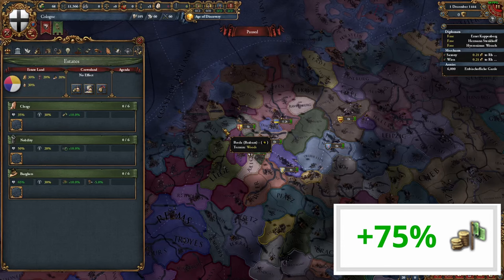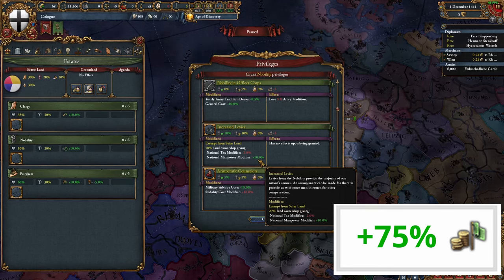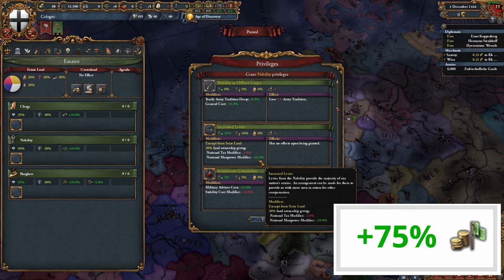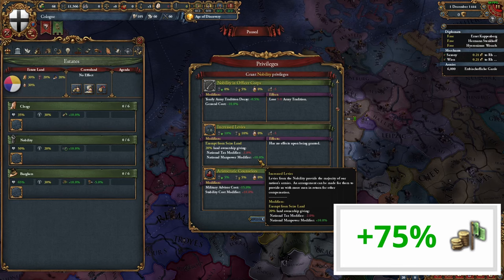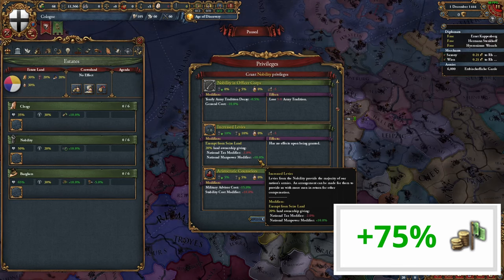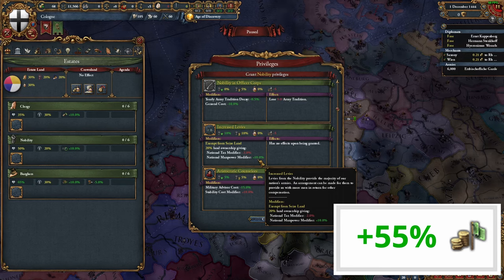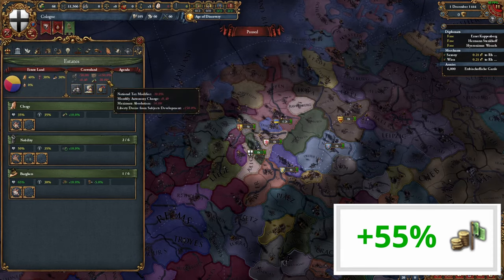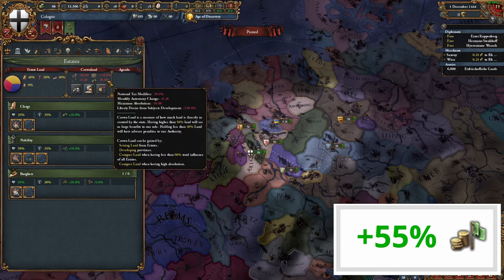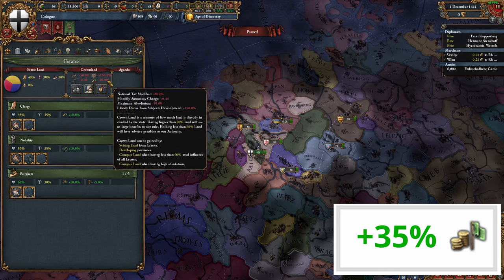Next, it's time to talk about estates and crown land. The nobility's increased levies perk scales with the amount of crown land the nobility has, and if the nobility has 100% crown land, it will provide you 100% more national manpower at the cost of 20% of your taxes. So we'll need to get rid of all of our crown land and give it all to the nobility, getting us minus 20% national tax. An incredibly helpful side effect is that having zero crown land also decreases your national tax modifier by a further 20%. So just by being a theocracy with no devotion and the nobility owning literally everything, we've reduced our taxes by an incredible 65% already, leaving us with just 35% to go.